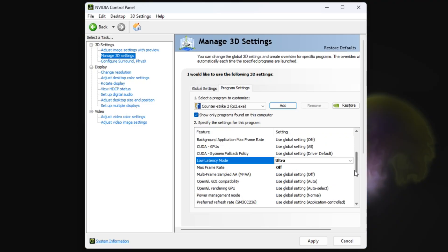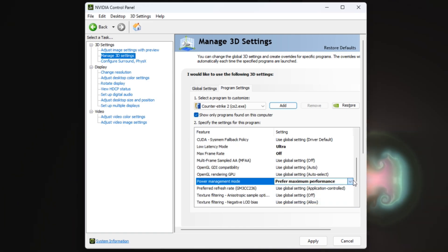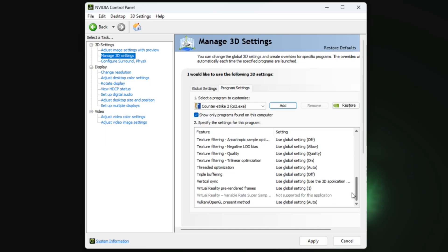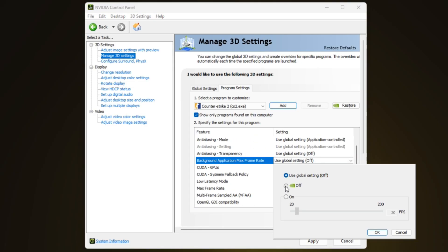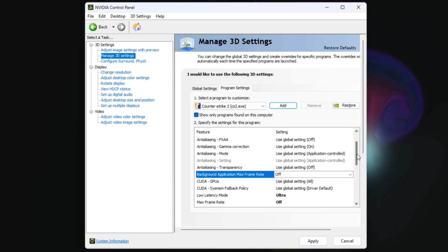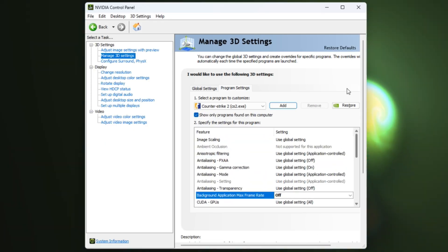Low Latency Mode: Ultra. Max Frame Rate: Off. Power Management Mode: Prefer Maximum Performance. Prefer Refresh Rate: Highest Available. Make sure you apply exactly the same settings as I'm showing here. These will reduce system overhead and ensure your GPU is geared for peak CS2 performance.